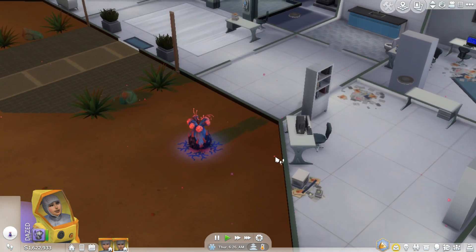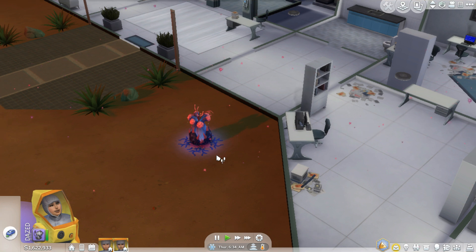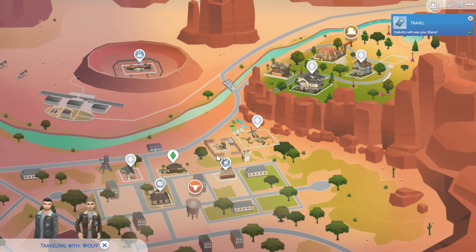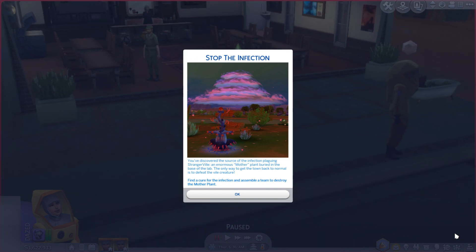I think what I want to do is get all the plants first. Before we do these ones, we will travel and go to town and get all of those. We'll just do that, go to the bar. Now it says: you've discovered the source of the infection plaguing Strangerville — an enormous mother plant buried in the base of the lab. The only way to get the town back to normal is to defeat the vile creature, find a cure for the infection, and assemble a team to destroy the mother plant.